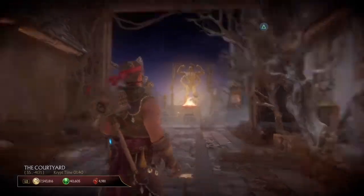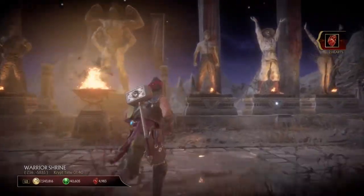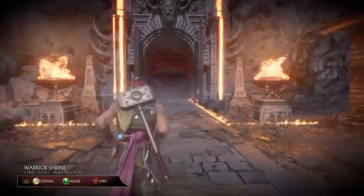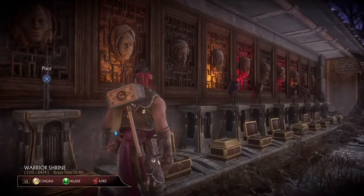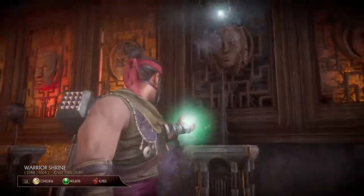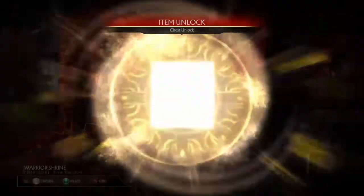So first you have to do 50 fatalities on Cetrion and you can use any character you want, no matter what. Then after that you have to go to the Warrior Shrine. The Warrior Shrine is where you have all the characters' heads. Then you have to find Cetrion — Cetrion's right there. Press X. Then you'll see that her head will drop on that stick of torture. Then you unlock her chest.